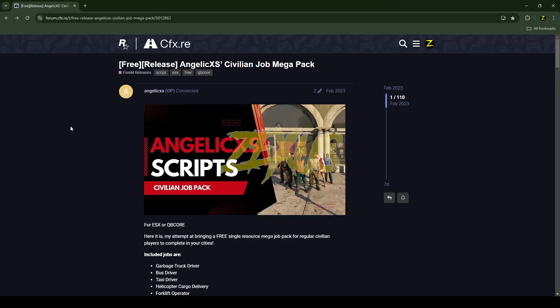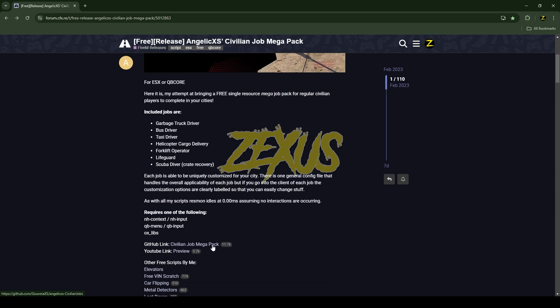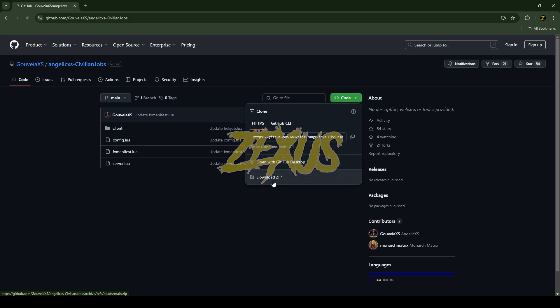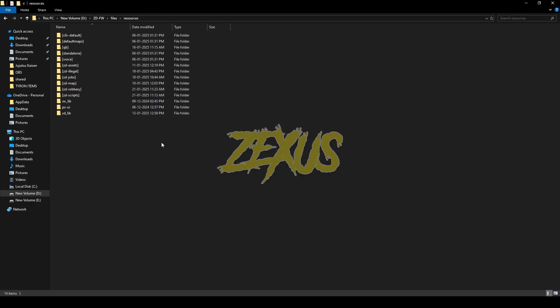This is the script we are going to install into our FiveM server. I'll be providing the link in the description below. You just need to scroll down, click on the GitHub link, then click on code and download the script. After downloading it, extract the file, then open the file and copy it into your FiveM resource folder.